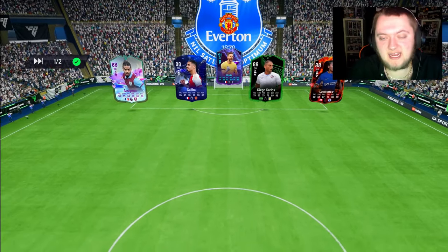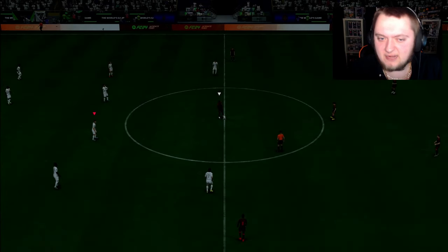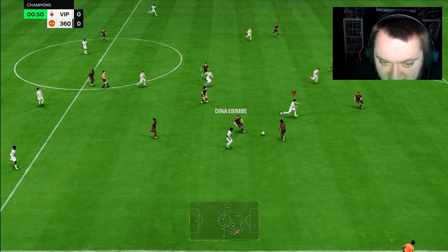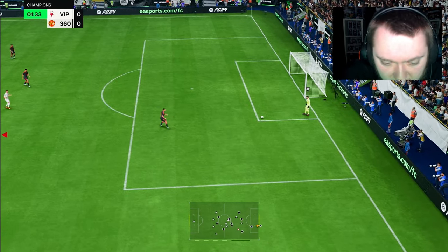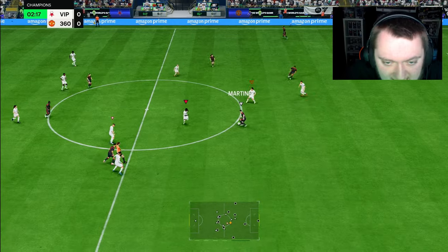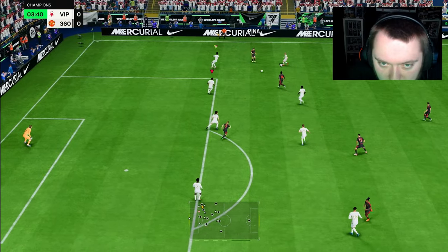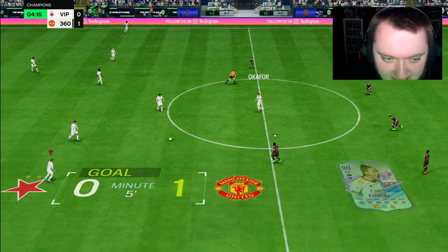I think this card is different, and that means you can get something different from your forwards when you play with a card like this. It's kind of similar to Netto — you look at Netto and think 'that's a pretty basic card,' but he had Ping Pass which is really overpowered if you know how to use it. It's so good for cutbacks and fizzing the ball into your forwards. I'm 11 and one in Champs right now, so rank one is on the line in this game.